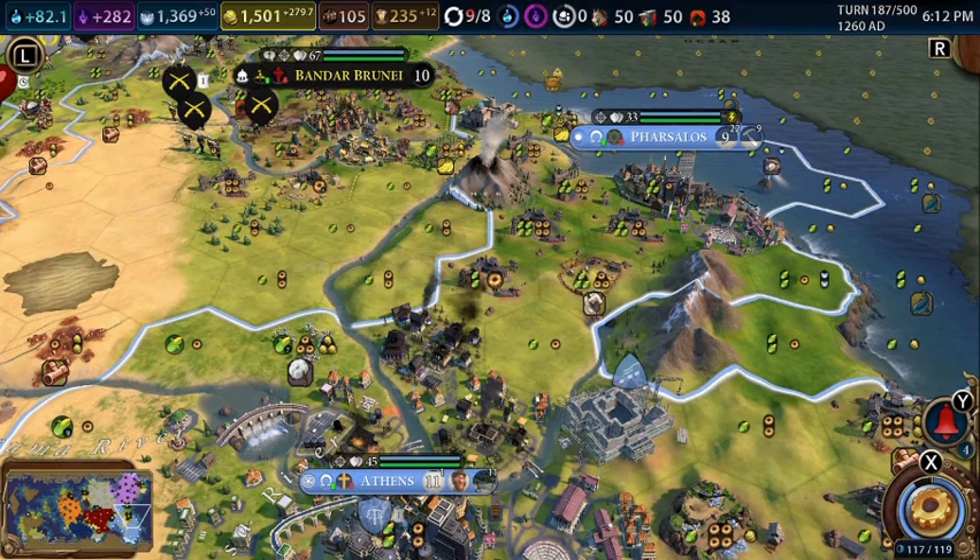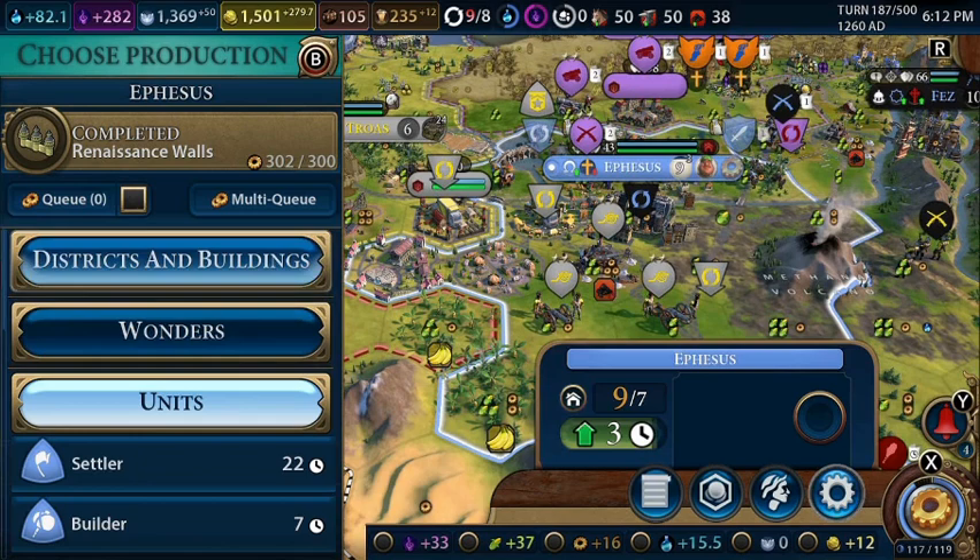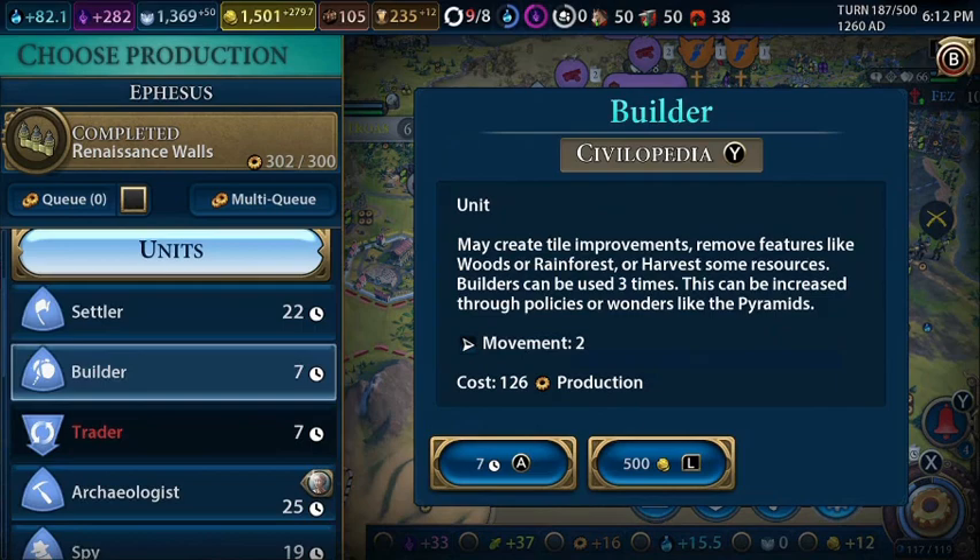Apparently my commercial hub, industrial zone, and government plaza got pillaged. I don't know if this is another river or something — that's why it needed another dam. Too late for that now. We'll continue building the Bolshoi, though.